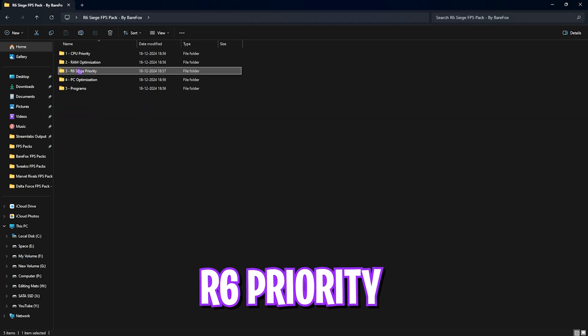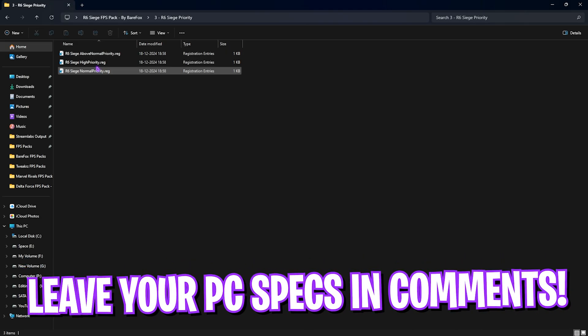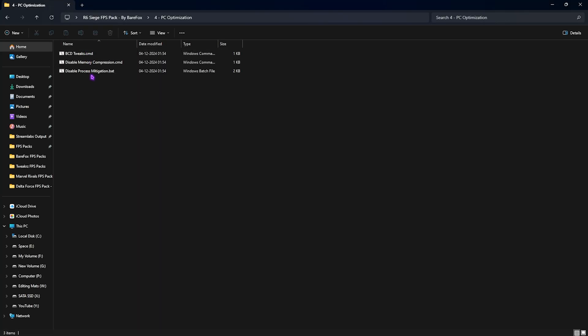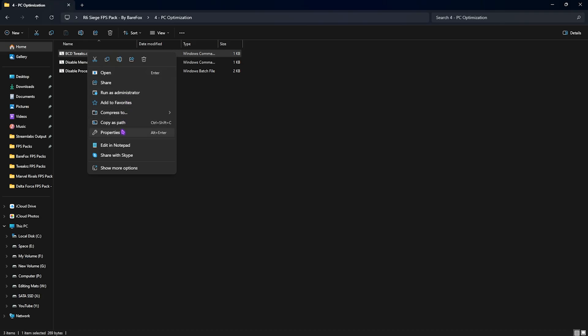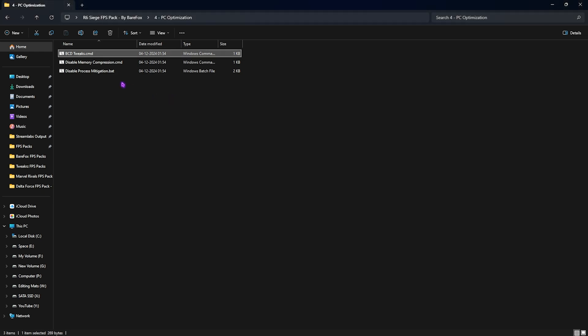The third folder is R6 Priority, with above-normal, high, and normal priority options — leave your PC specs in the comments and I'll tell you which to choose. The fourth folder is PC Optimization, containing batch files you right-click and run as administrator. These run command prompts that disable unwanted services to reduce CPU and RAM load. Run all three: WeBCD Tweaks reduces input latency, Memory Compression reduces RAM and CPU load, and Process Mitigation improves your CPU's core performance.